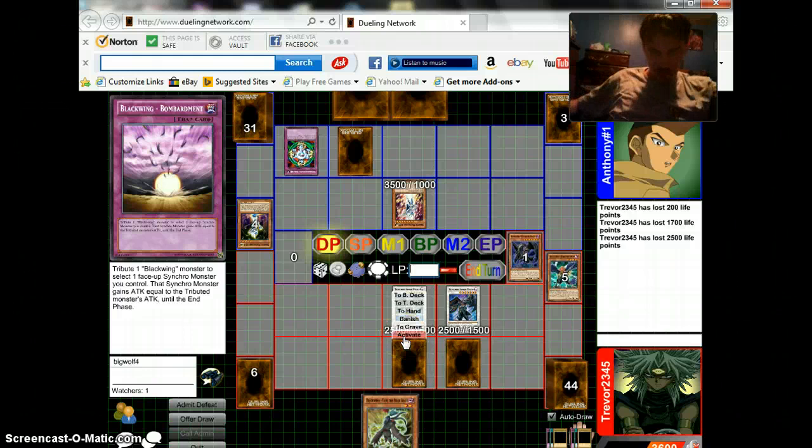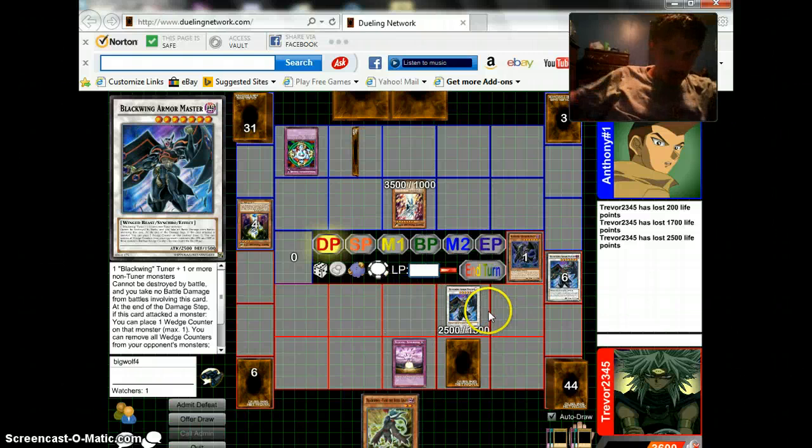Okay, he has a trick. I think I will do this — I will activate this trap, Blackwing Bombardment. I send one of my Blackwing Armor Masters to the grave for the other to gain its attack.